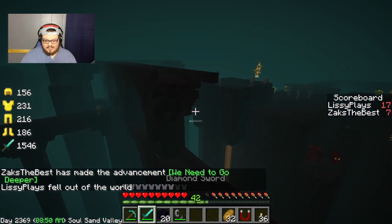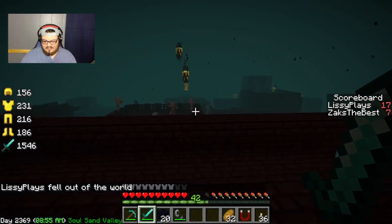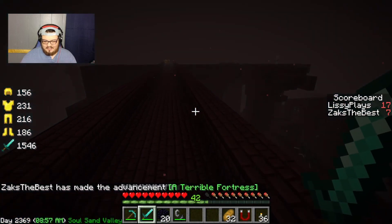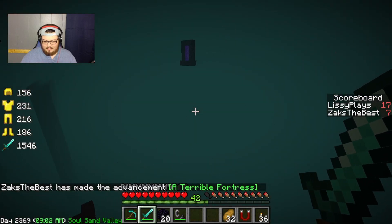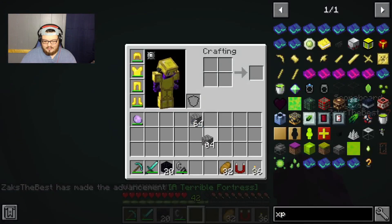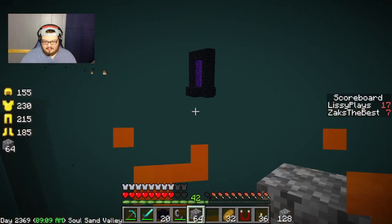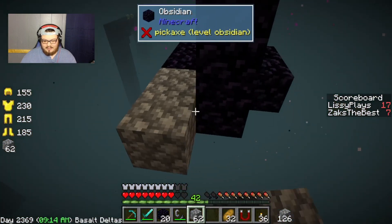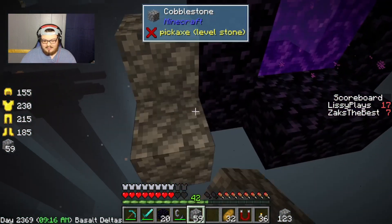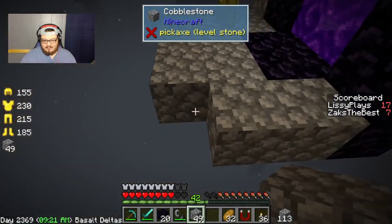Oh, this is a perfect spawn! Where are you at? I died. How did you die? I fell off the world. Why would you immediately run when you went in? I didn't, it just kicked me off the world. Well, unlucky for you I guess.